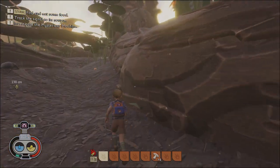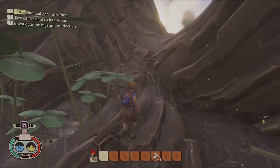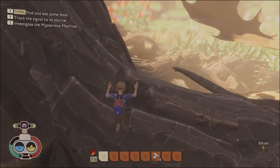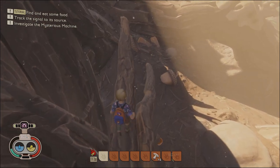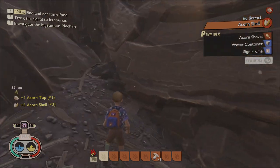Once we make it to the oak tree, get on the high ground as soon as possible because there are a lot more threats walking around this tree that we do not want to encounter this early on. We're just going to stay up on the roots and avoid any of the spiders. Once we cross here and you see this kind of half-broken twig, grab these pieces of broken acorn down on the bottom — we're going to use these later.